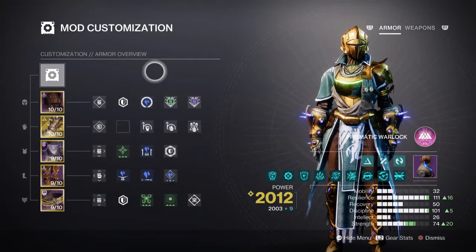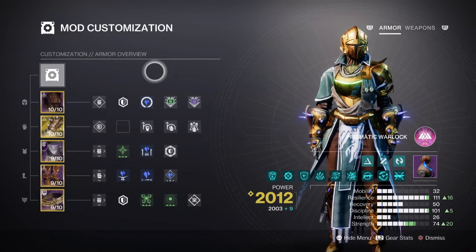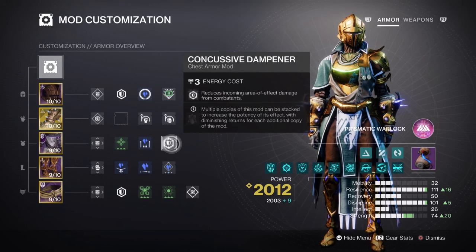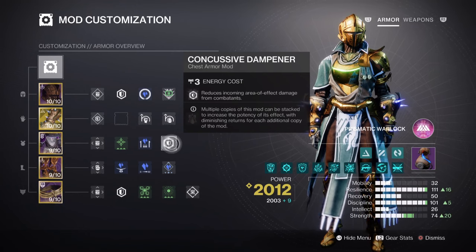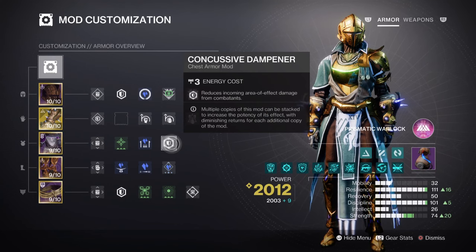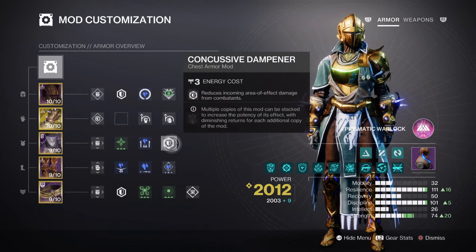For the mods and stats, we have both Resilience and Discipline marked with the highest priorities for the build, with Strength also being supported. Resilience is at tier 10 for a 30% damage reduction. We've added the Concussive Dampener mod for reduced AoE splash damage taken, and Sustained Fire for increased damage reduction when using our AR. With how often we can trigger Frost Armor in this build, we should be able to tank more shots compared to our teammates. Note my resilience shows 111 as its base stat — please ignore this, as removing a Resistance mod and replacing it with a Strength mod gives us a 54-second cooldown for Solar melee usage, so this is just for show.